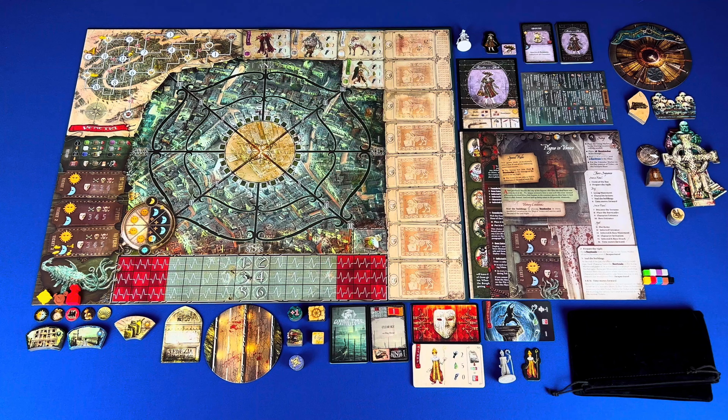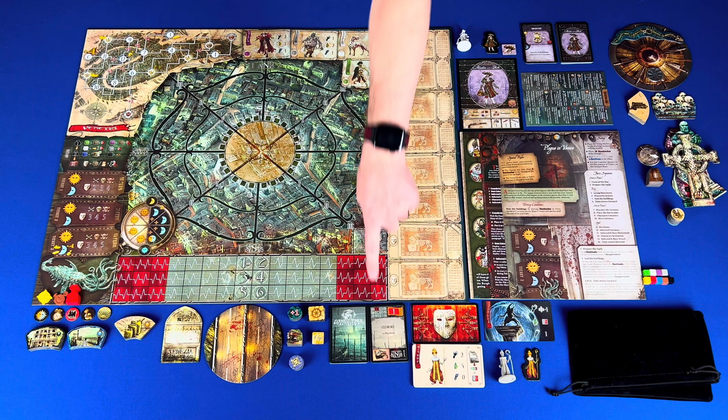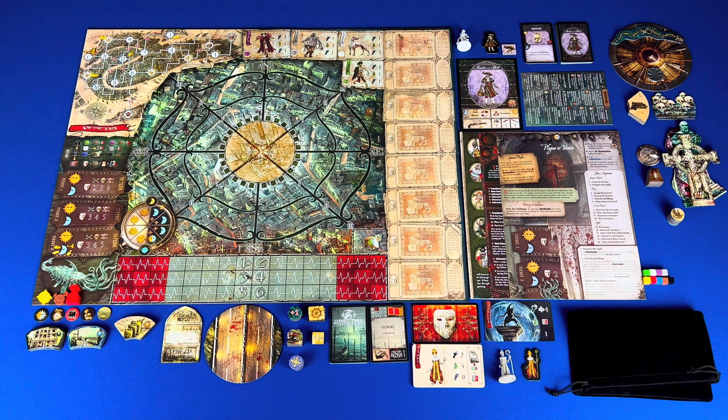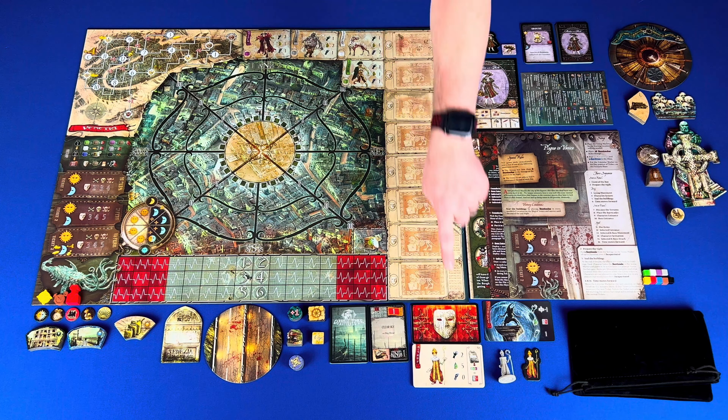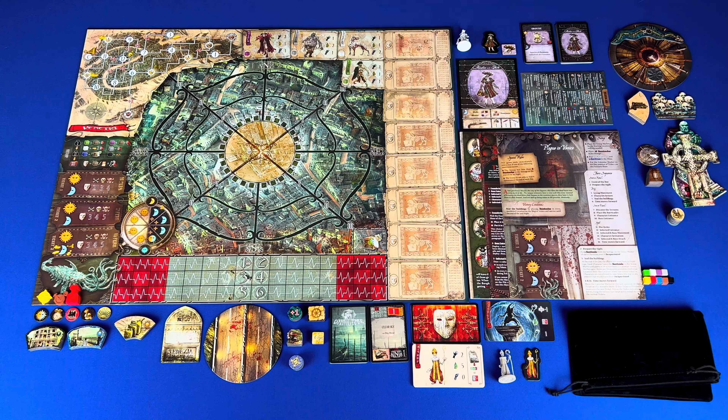Nightmare cards have the character in the top, the location in the top right, below that is the event and description, the bottom left is the search, and the bottom right is the cave or pit. Boss cards have the name and depiction, the attack strength, the life number, and movement.